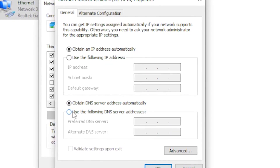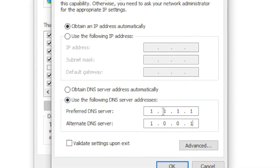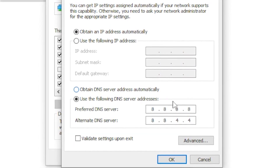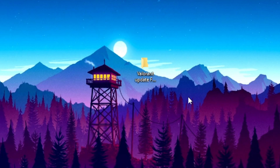Tick 'Use the following DNS server addresses'. If you got the lowest ping for 1.1.1.1, type that address in. If 8.8.8.8 gave you the lower ping, type that one instead. Once you've entered the best DNS address for you, click OK.